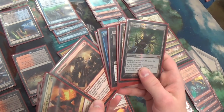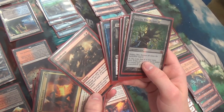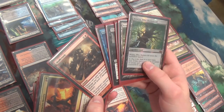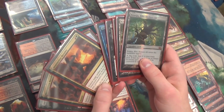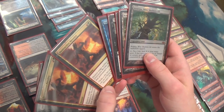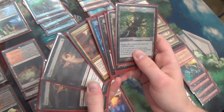There's one Skullcrack — mainly for damage prevention things like Story Circle, Circle of Protection: Red or Black, or Kor Firewalker, stuff like that. And Destructive Revelry — that's for Rest in Peace and hitting all the hate cards, pretty much, except for Scavenging Ooze, that's about the one it misses.